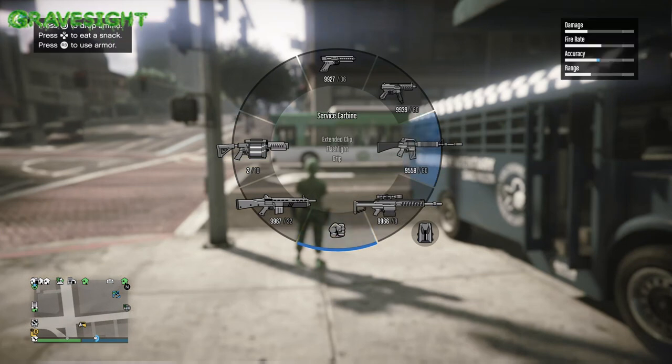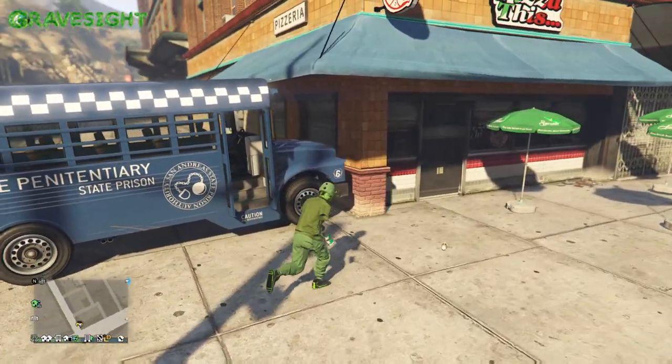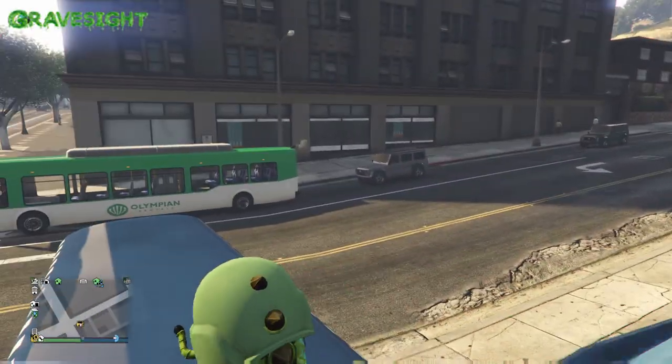There's a bus over there — that's my friend's bus that an NPC stole. I'll explain about that later. Anyways, let's jump up on the hood and then watch this.